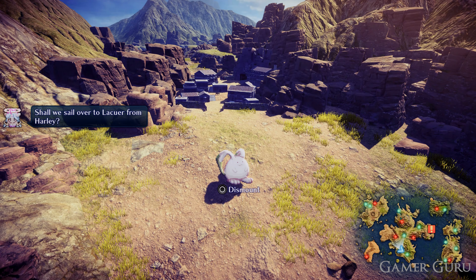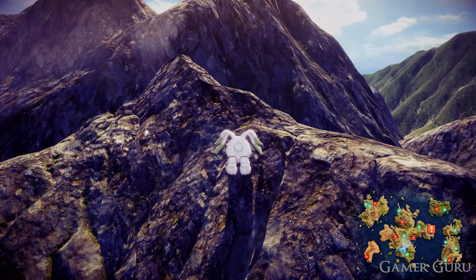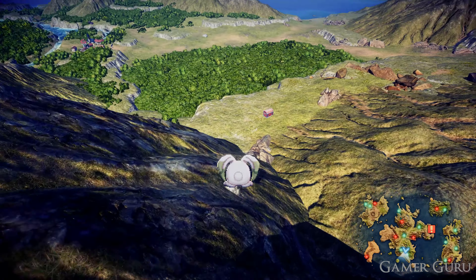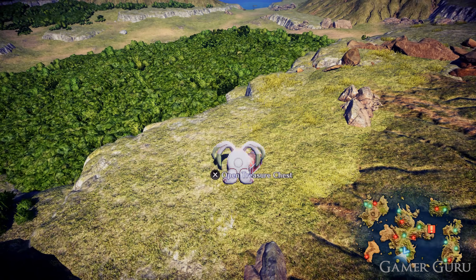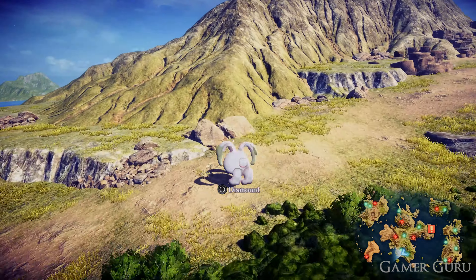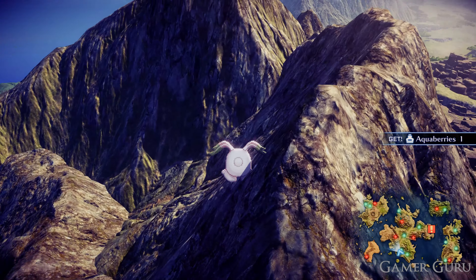Welcome back. In this video we're going to be checking out how we can unlock the mount in Star Ocean: The Second Story remake. The mount is incredibly good as it can go up mountains, cross rivers, it stops enemies from spawning, and you go really fast — which isn't as big a feature as it was in the original, since there didn't used to be fast travel, but in the remake there is. Let's jump into how to actually unlock the mount.